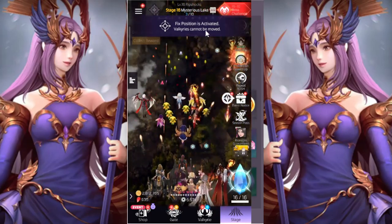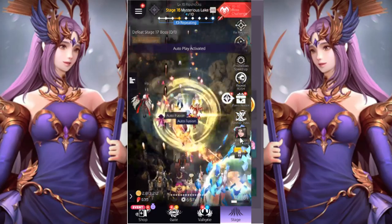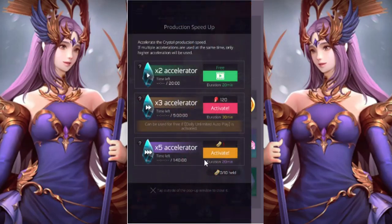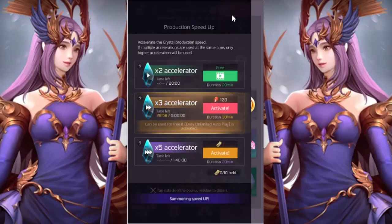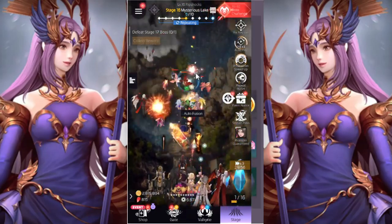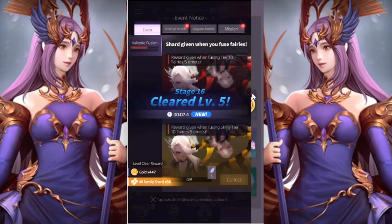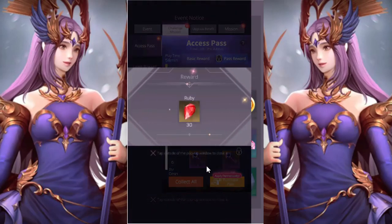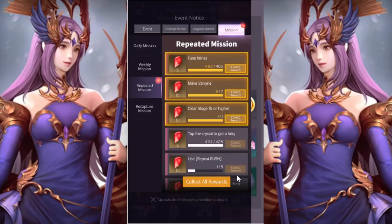With fixed position I can make my Valkyries not move, or I can hit autoplay and it'll just play for me on its own. You can also put the production speed up by watching an ad — right now there aren't really ads, but usually it shows a Valkyrie and tells you a little story. I see they've got an event going on and the little plus marks mean you've got rewards, so I'm going to collect those real quick.